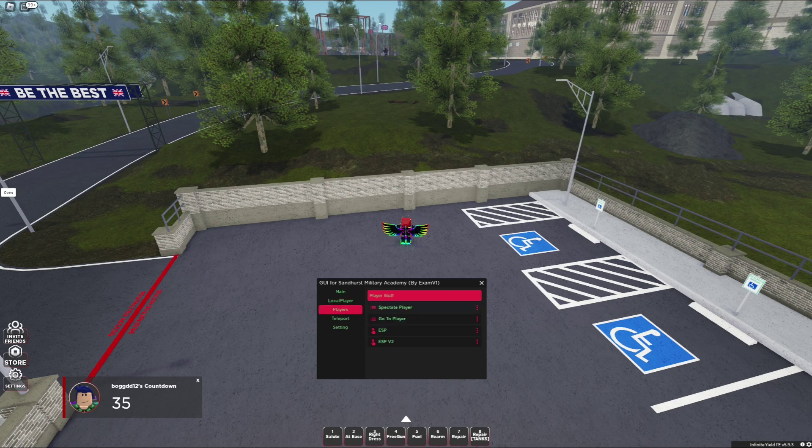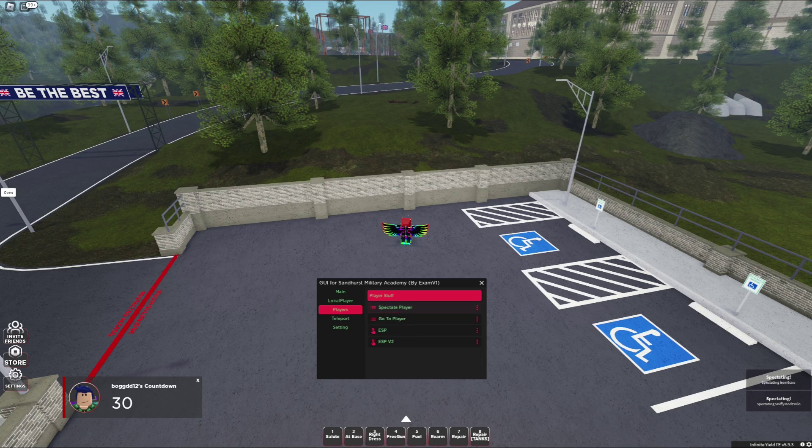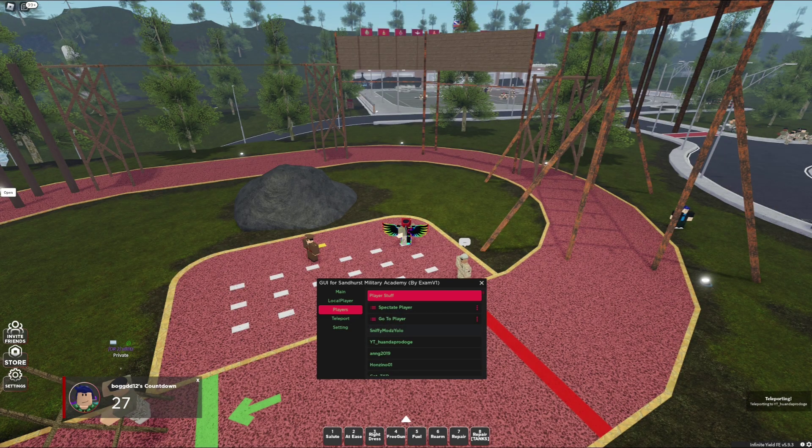We have spectate player — very simple, click on people's names. We also have go to player: if you want to teleport to a player, you can do that.